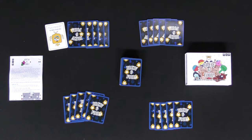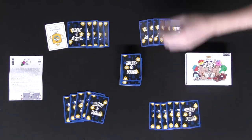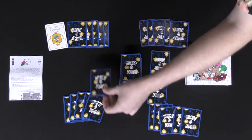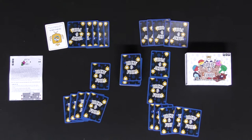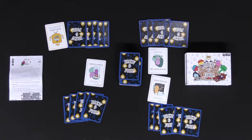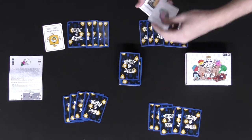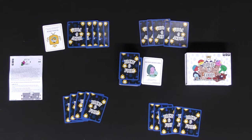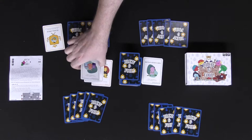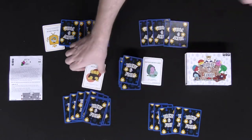Then every single player is going to take their sabotage cards and place them face down as well, and they can shuffle their hands if they'd like. Then you begin the game. The royal alchemist for the round will not be participating, but every other player will go ahead and draw a card from the deck and then choose one of them to play. You can choose to play an ingredient or a spell card, and depending on the outcome of the entire round will determine what happens. They will simultaneously reveal the cards, and one of the three outcomes is they all play ingredients, in which case the royal alchemist gets nothing and all of these cards get discarded.